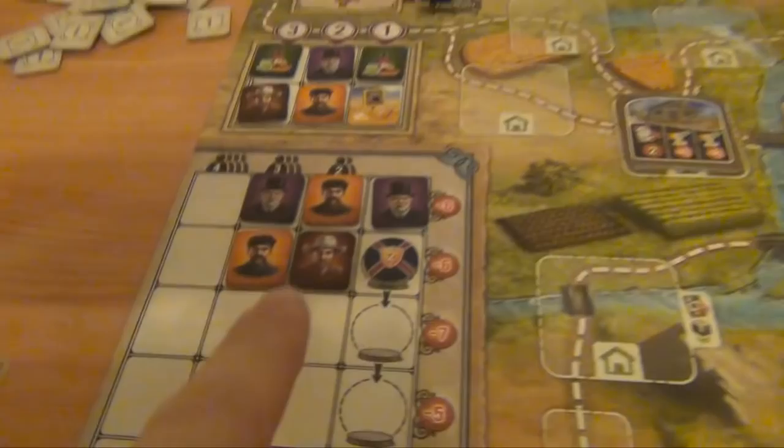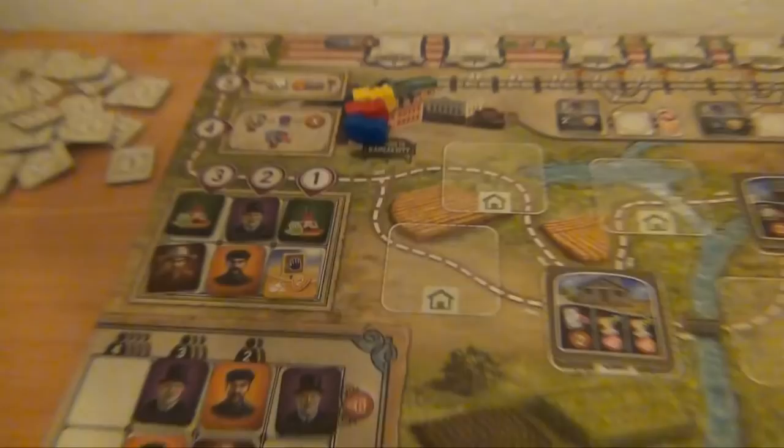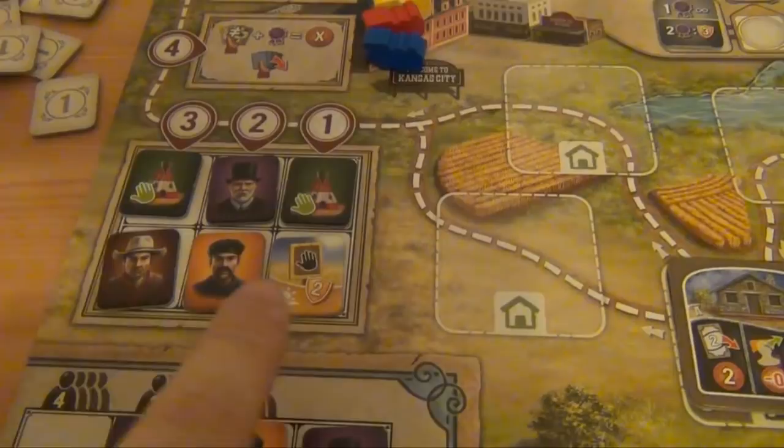We've also seeded the job market with five people to hire. This over here is the job market token, which will determine the pace of the game — once it leaves the board, the game will be over. And finally, we've seeded the forecast or four-side spaces with tiles one, two, three from their respective stacks.